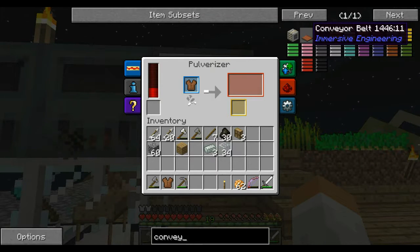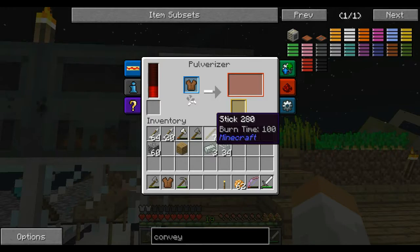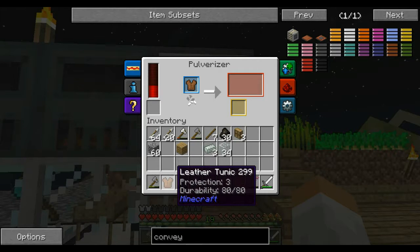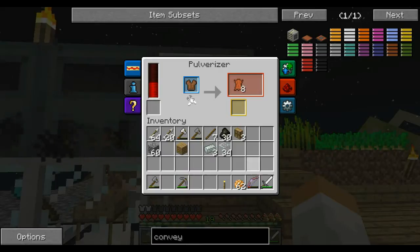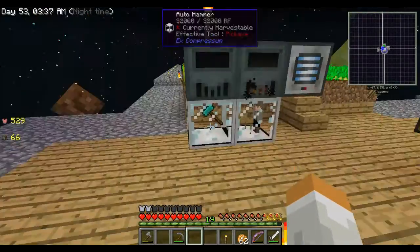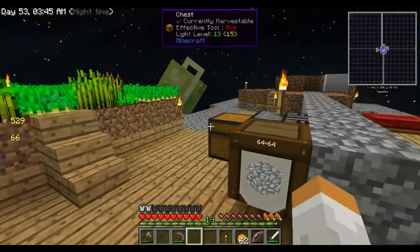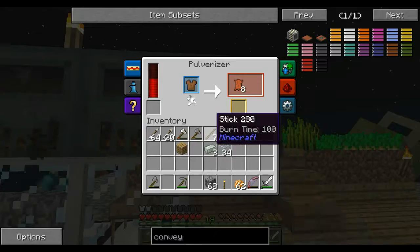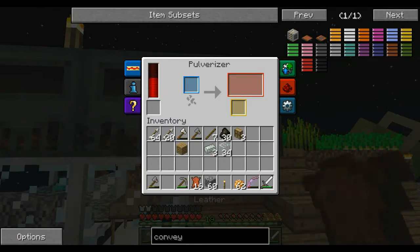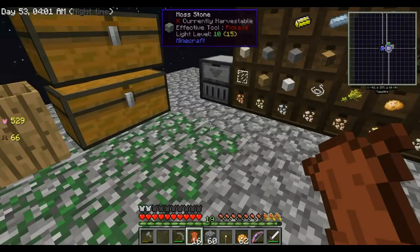Now the reason we need these is so that we can start making those conveyor belts. I want to use the Immersive Engineering ones — they require some iron and three leather each. This should get us 7, 14, 8, 16, 16 — so that will get us 40. We'll have to smelt up some more iron; I'm pretty much out of pre-smelted.